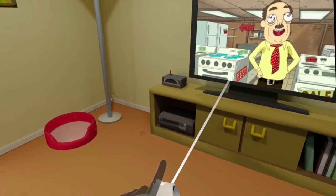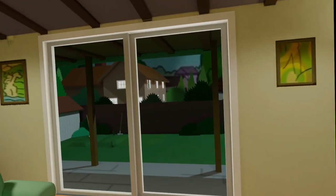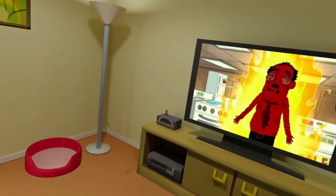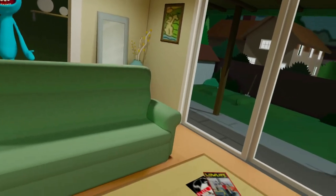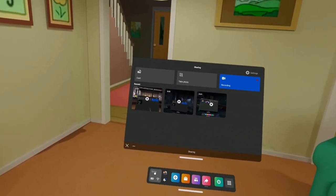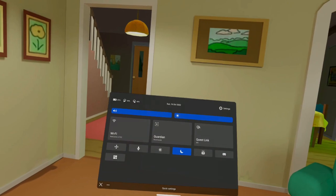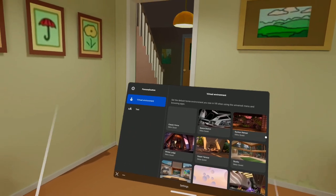G'day guys, today I'm going to show you some of the virtual environments, the home environments on the MetaQuest 2. This is a Rick and Morty living room. Let's see if you recognize some of the characters here. We've got Mr. Meeseeks over there. There's another Rick and Morty environment I want to show you in just a moment, but first we'll go into the virtual environments tab and I'll show you some exciting stuff.